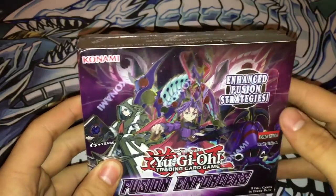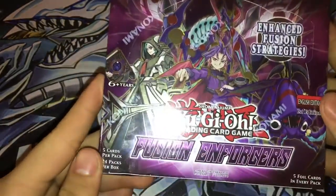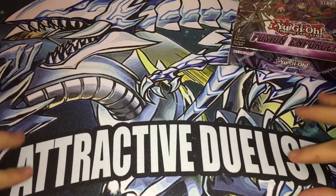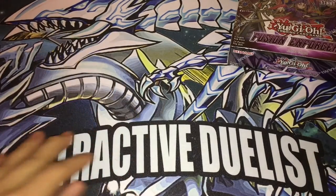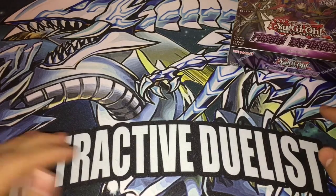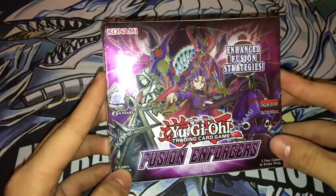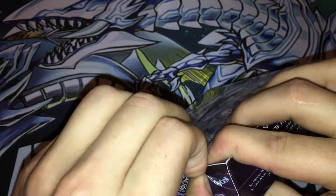I probably just want him to go with my Starving Venom Dragon. I kind of wish they did a sneak peek with this — I would have liked a play mat. Look at the TractaDuelist play mat, pretty nice — I got the Blue-Eyes and Blue-Eyes Alternative. Shoutouts to Team Samurai X1, they actually customized it for me. You guys should go check him out and get your play mats done by him.